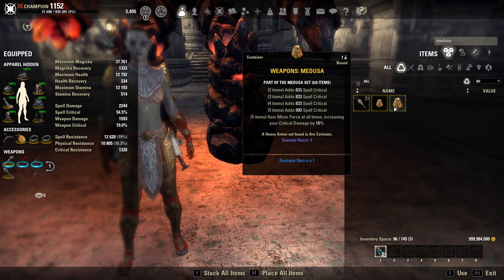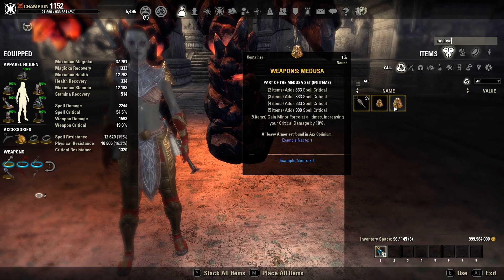But they changed it in this PTS cycle to basically be a bunch of spell crit on top of gaining Minor Force at all times. You get three bonuses of spell crit, the five piece adds an additional 900 spell crit, and then obviously you get Minor Force at all times.